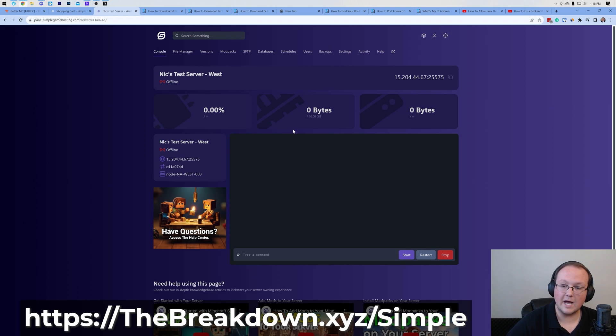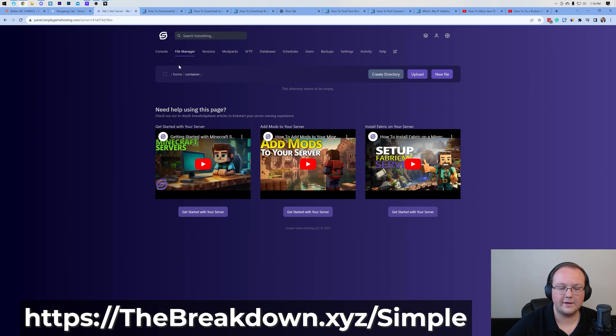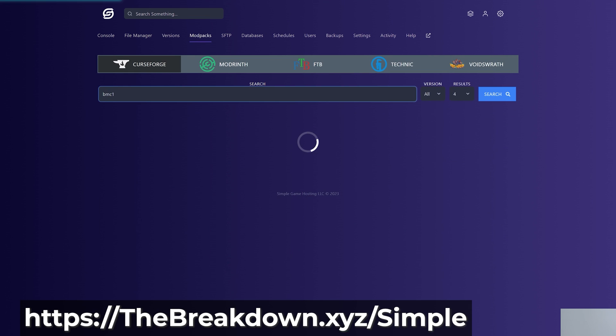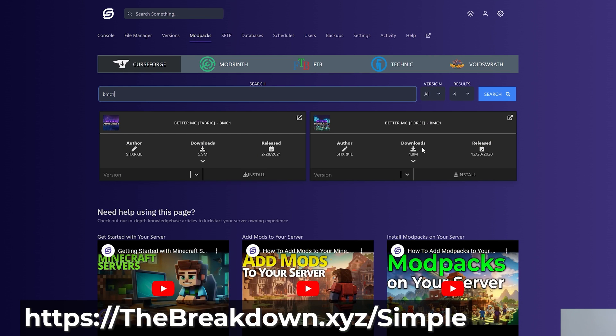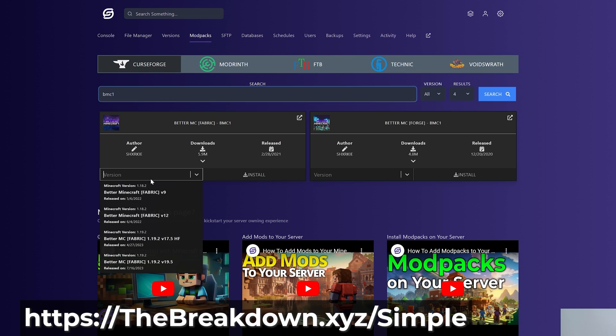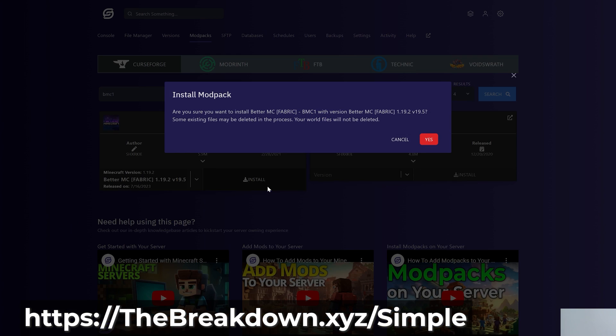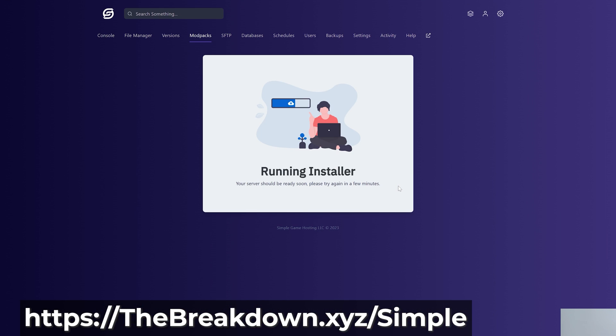You may also need to click Stop to stop your server before deleting all the files. Then click on Mod Packs and search BMC1. Both versions of Better Minecraft are here, and this will work for both — Forge or Fabric. We're installing Fabric today because it's more popular, but either will work. Click Versions, then select the newest version — the one at the bottom is currently the newest. Click Install, click Yes, and it'll install the mod pack.